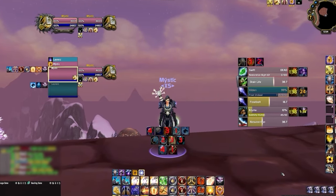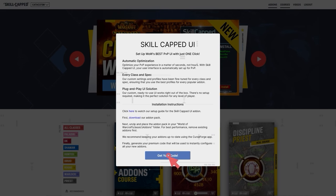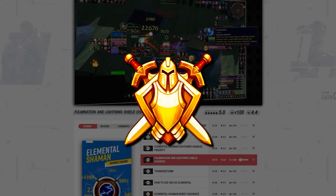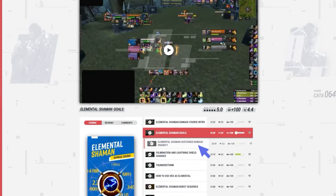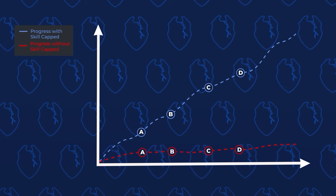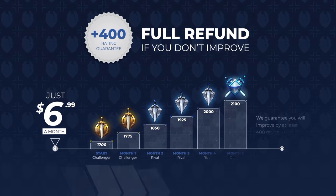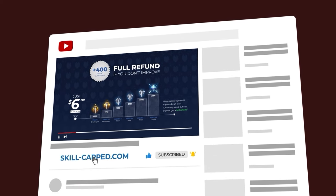Before we start, if you want a fresh UI for Cata using our brand new Skill-Capped add-on, be sure to check out our updated Classic site at skill-capped.com. We've got literally everything you need to make sure you don't fall behind in the latest expansion, including specialized guides from rank 1 players. We literally guarantee you'll gain at least 400 rating when actively using our service, so join us today using the exclusive discount link in the description below.